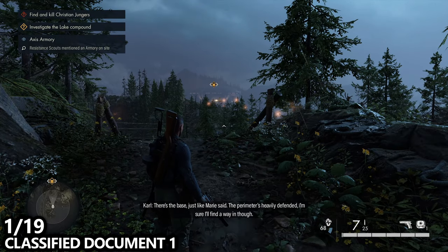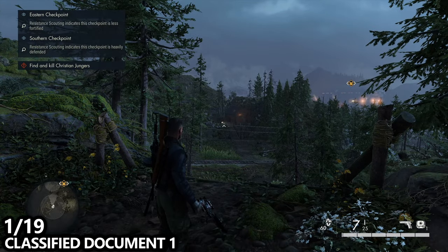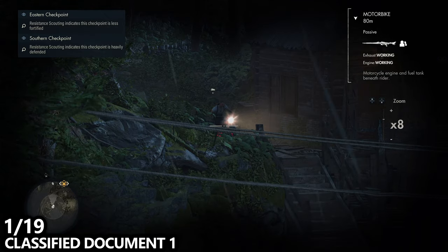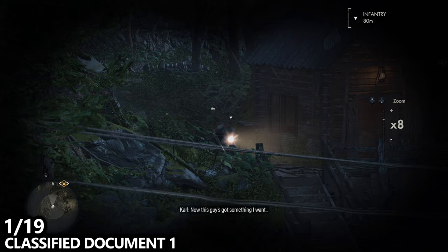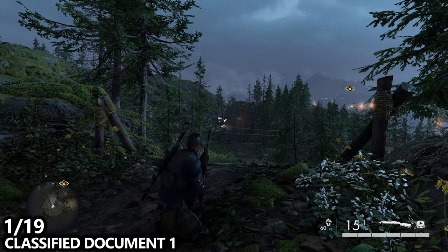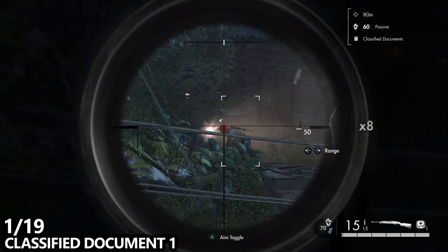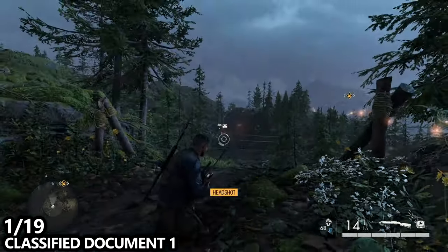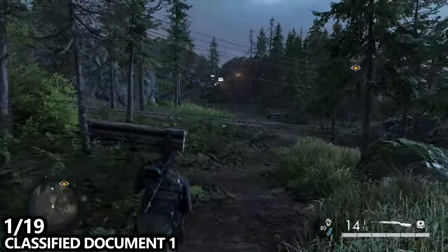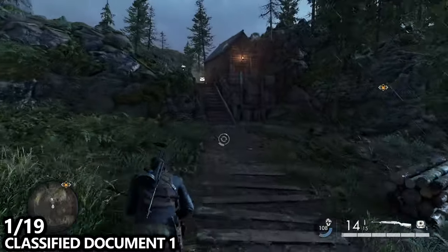Right near the very beginning, you'll walk forward and the map will kind of open up in front of you. Directly across from you there will be a person on a motorbike. Take out your binoculars to mark them — they're going to have a classified document on them. I'd highly recommend getting this right away as they might get back on the bike and leave. Make sure you grab the classified document once you take them out, and then we're actually going to start working on our Road Rage achievement, which is for destroying five unique vehicle types.